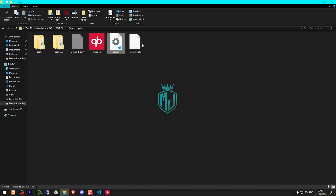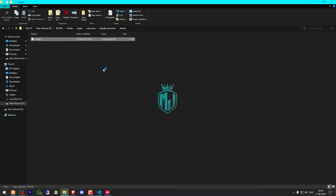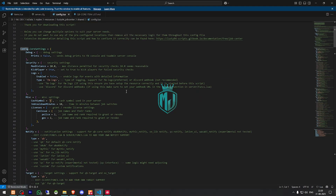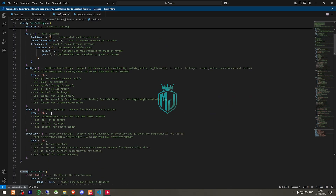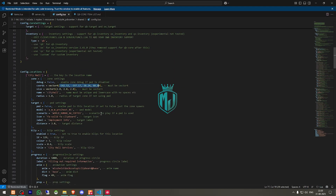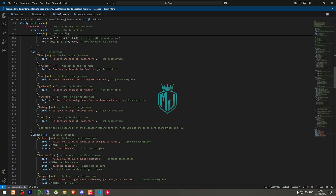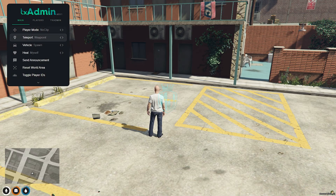Let me just open the config file for our script — config.lua. Here you will get to see the security settings and logs as well. You can set it up using FiveM logs or Discord. Then we have cache, symbol, notification, target, and inventory options. We have the city hall location right here, and these are all of the jobs listed — you can create more.